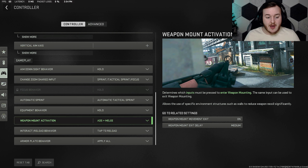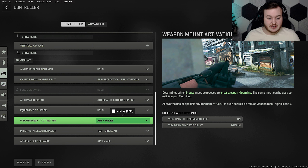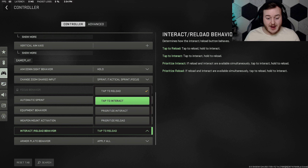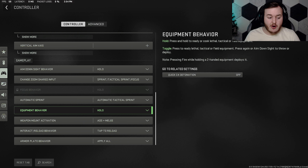Equipment behavior is set to hold. Weapon mount activation is ADS plus melee. Interact/reload behavior you can have on tap to reload or tap to interact. The armor plate behavior isn't in multiplayer yet — I'm sure we'll get a ballistic vest soon — but I have it set to apply all.